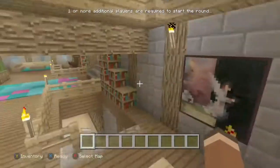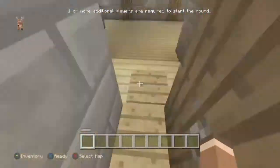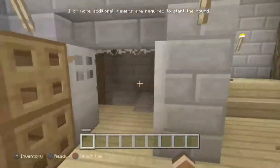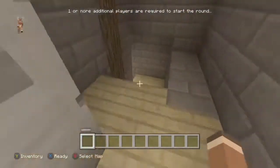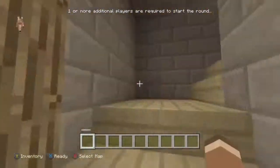Come down these stairs, then unlock this place. After you've done that, press this button — it gets rid of the water at the fountain, or whatever you want to call it.